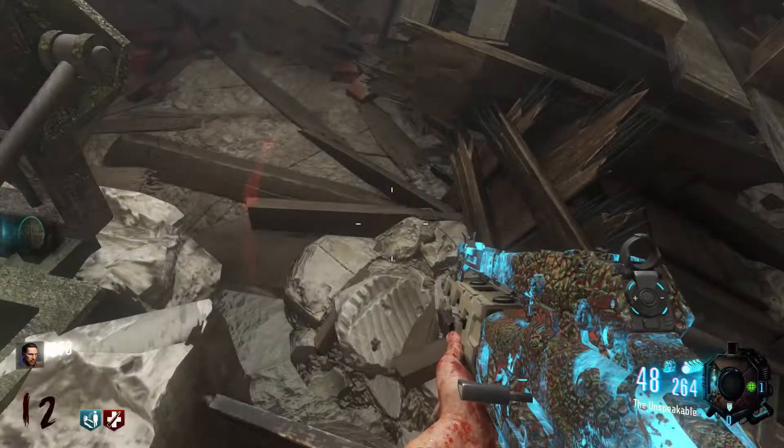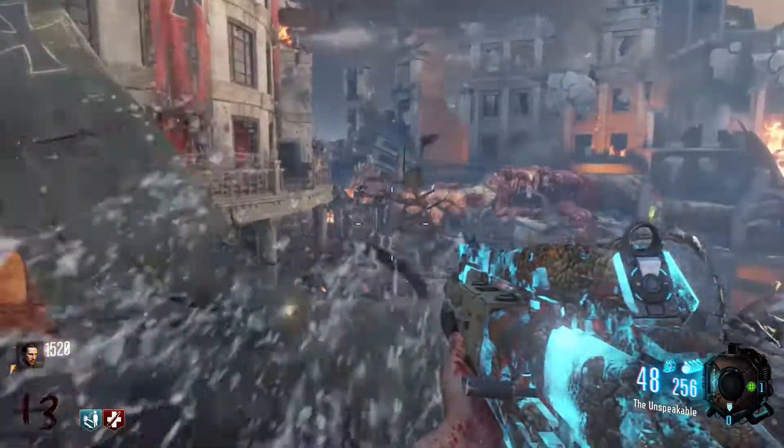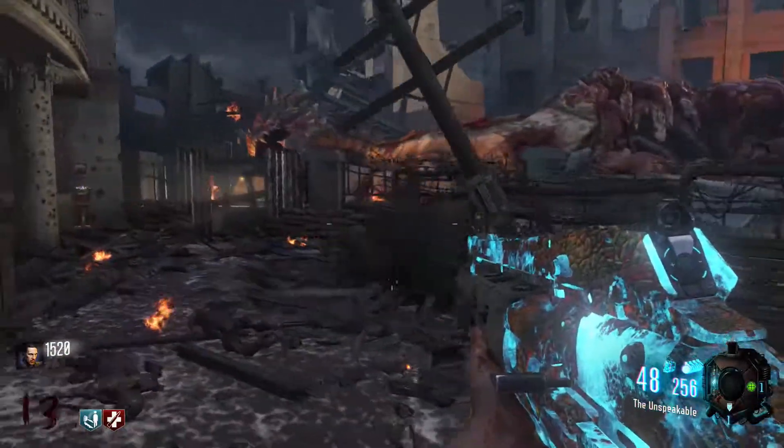As you can see on screen, the first step is to come down to the pack-a-punch area and shoot the egg from the top and collect it. After you've shot the egg, you then need to go through the sewage tunnel and back to spawn.